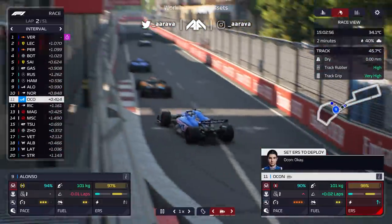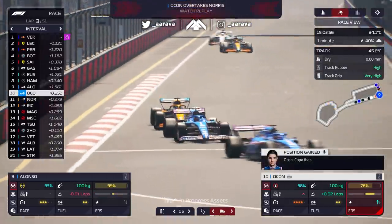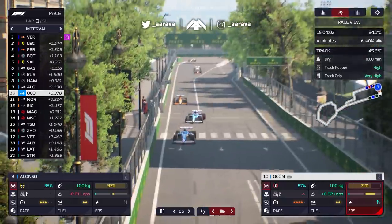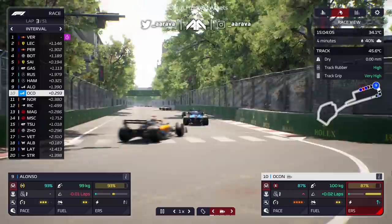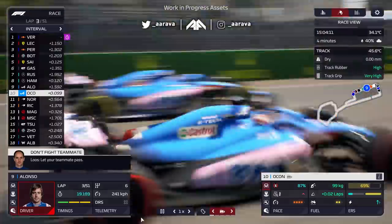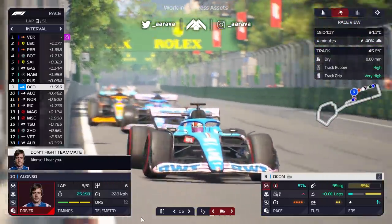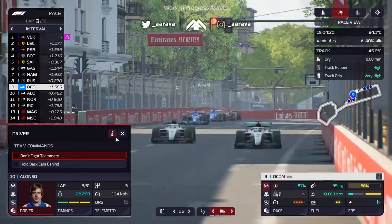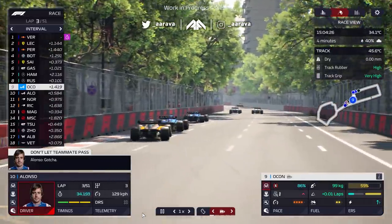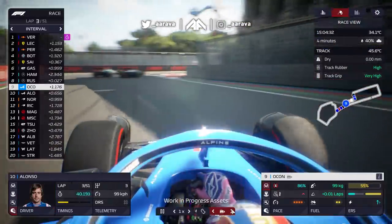There's quite a decent spread of ways to manage the driver lap to lap. You also have team commands — don't fault our teammate, and hold up cars behind us. In this example, we've let Ocon through, so we can tell Alonso to back up cars behind to help Ocon get away — almost like what Alonso did at Monaco, blocking cars behind and defending the line. That might help Ocon get away on a different strategy, for example.